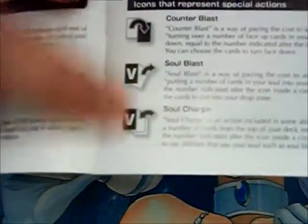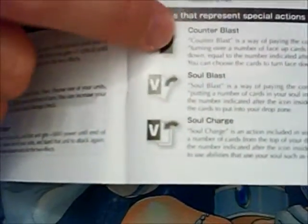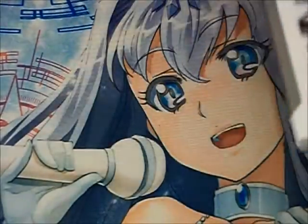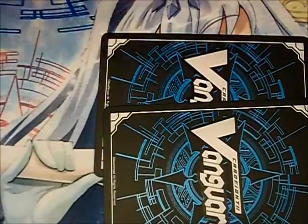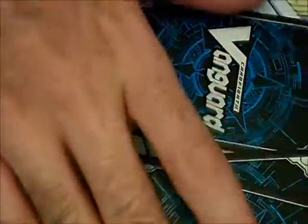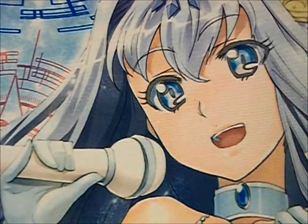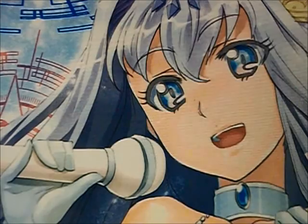I'm going to be using this because I don't have all the cards that make use of these. First one: Counter Blast. This is the most common way of activating effects and paying for them. Counter Blast is taking cards that are in your damage zone that are face up and flipping them face down. Given my top idol Pacifica's effect, it's saying Counter Blast three — that means you have to have three face up damage and flip them face down. Some units have high Counter Blasts but really good effects, and other units have low Counter Blasts but mediocre effects. Managing your Counter Blasts is one of the important things in Vanguard, because if you burn them up too quickly, you can't make use of your amazing boss monster effects.